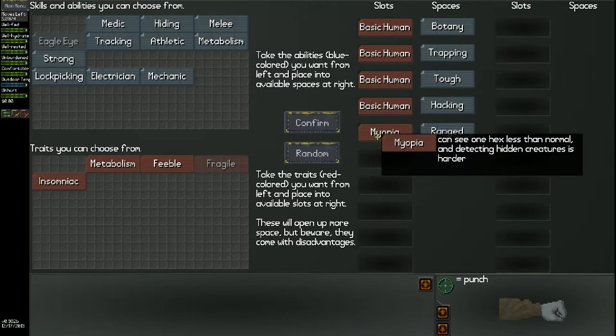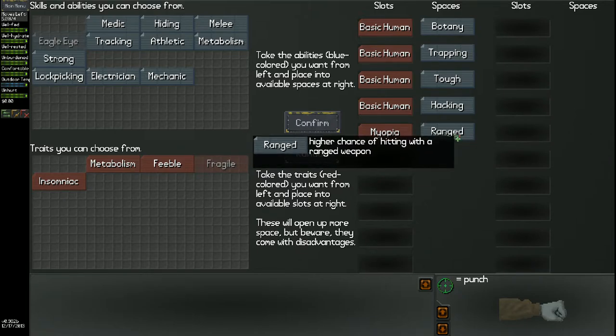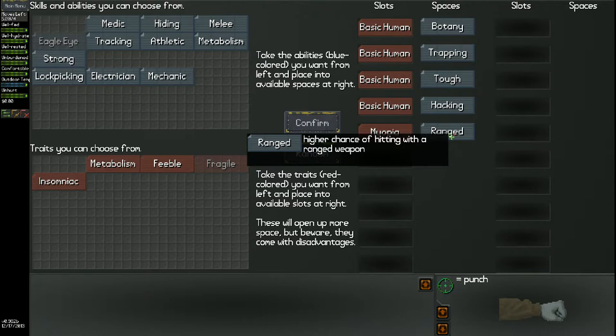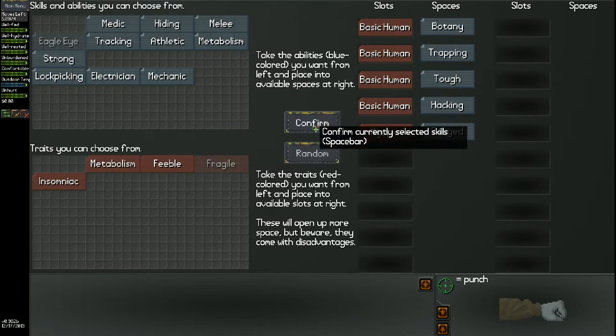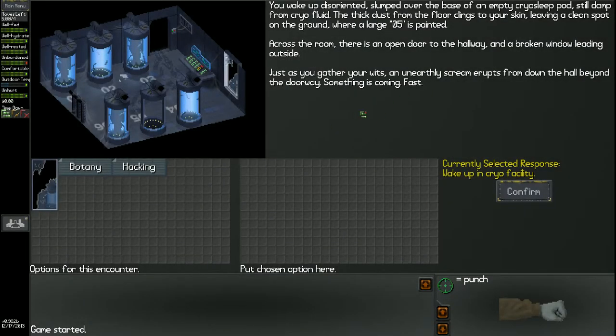With the opiate trait I won't see as far and I'm not good at detecting stuff, but it's curable later — so basically I just have to survive long enough where it's no longer important. Because of that I got an extra trait, so I went with ranged, because bullets are a rare and valuable asset and one of those leveling things on the field. If I'm going to use them, I want to be able to hit with them. So I'm going to confirm this and wake up in the cryo chamber.